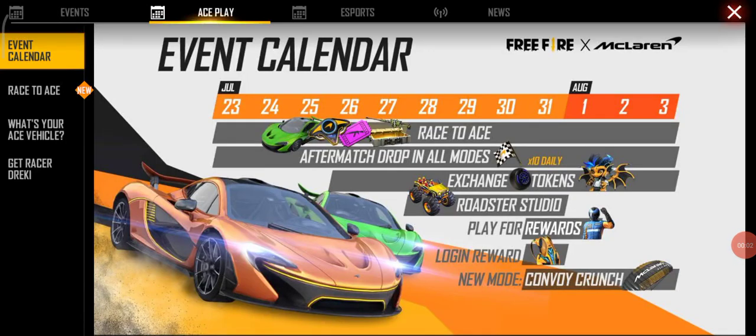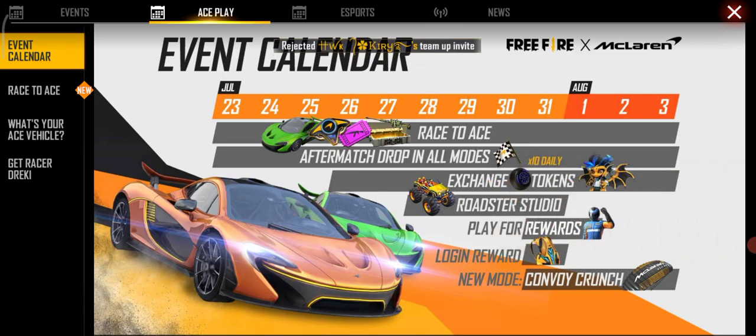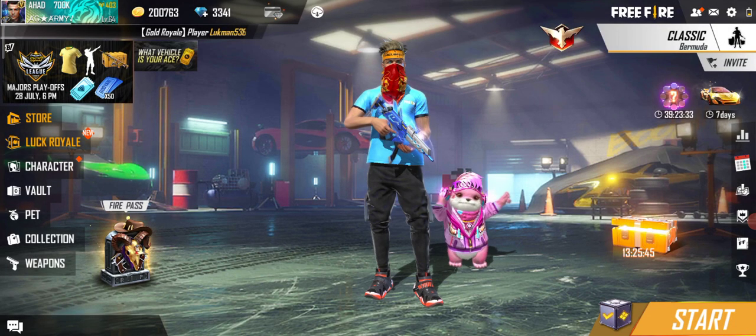Today is the 28th of July. In McLaren's calendar event, you will get to see a monster truck skin for free. I will tell you how to complete the monster truck skin in this video. The name of this event is Roaster Studyable, and I will show you how to complete it.